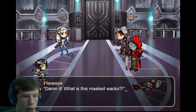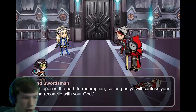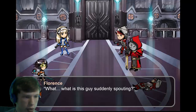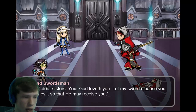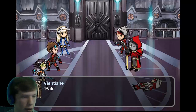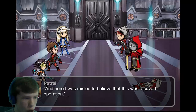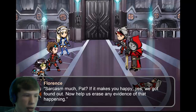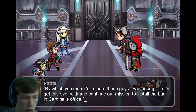One guy down, but the rest of us are pretty close to dying. Then a new character appears — Wacko, an inquisitor, spouting religious lines: 'Always open is the path to redemption so long as you confess your sins.' Another character, Patriarcher, arrives too: 'We got found out — now help us erase any evidence!' Pat says fair enough — let's eliminate these guys and continue the mission to install the bug in the Cardinal's office.